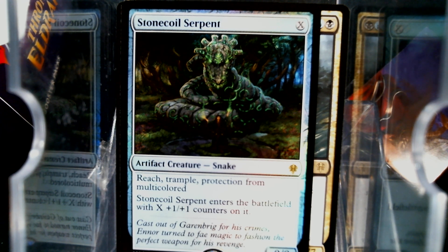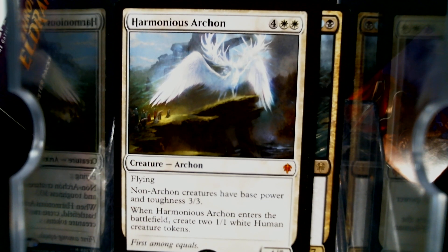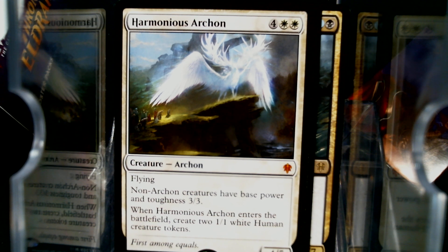And we have the Harmonious Archon. Six mana, four-five. Non-archon creatures have base power and toughness three-three. When this enters the battlefield, you create two 1/1 tokens. Wait — three-three tokens. That's ten power for six mana spread across three dudes. Seriously.